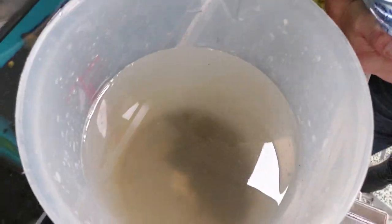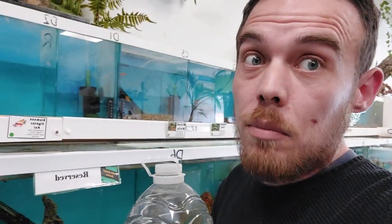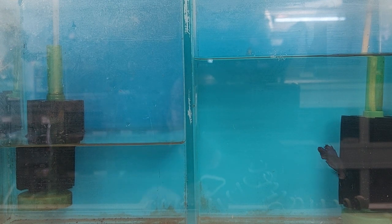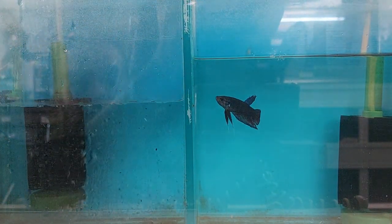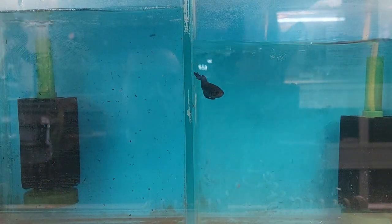I've siphoned all the bits out the bottom — you can see that big black patch collected. So I'm happy we've done a good job. Now we need to fill it up. I've got my natural ice valley spring water and we're going to top up all the tanks. It might loosen up some little bits we've left behind but we can always get them afterwards. Look at that — that'll do, lovely.